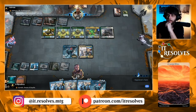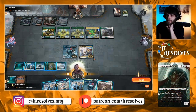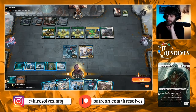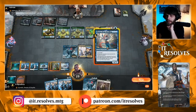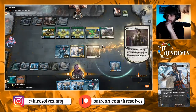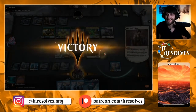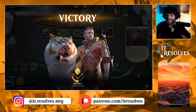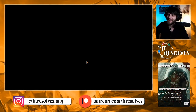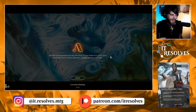Another thing about this deck is we can chump here and it's fine — it doesn't matter that much for us. We did not draw our land, which is not the worst thing in the world. Let's Thassa and Charming Prince — we were essentially going to get double bounces there, which would have been pretty good. But we won! That was fun. That was pretty quick. Let's jump into game two. This deck is awesome, guys.